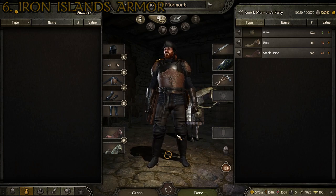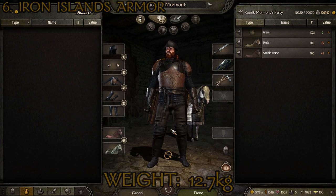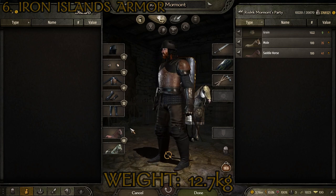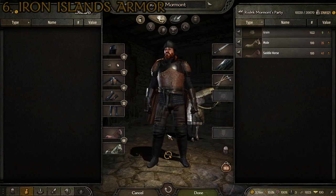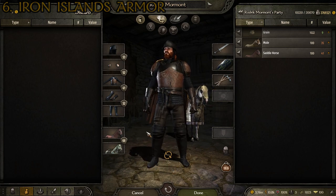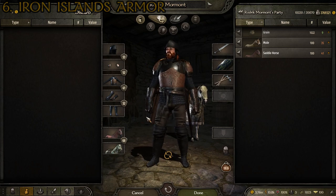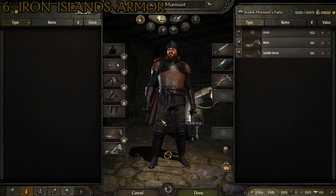It's also a step up from the last one stat-wise. We have an AAR — average armor rating — of 39.5, so a little bit better, and a weight of 12.7 kilograms. So a little bit heavier, but nothing crazy — still pretty light considering. There are several different suits of Ironborn-themed armor in this mod, but this combination is my favorite out of all of them. That is the number six spot: the light Greyjoy armor representing the Iron Islands. Let's move on to number five.